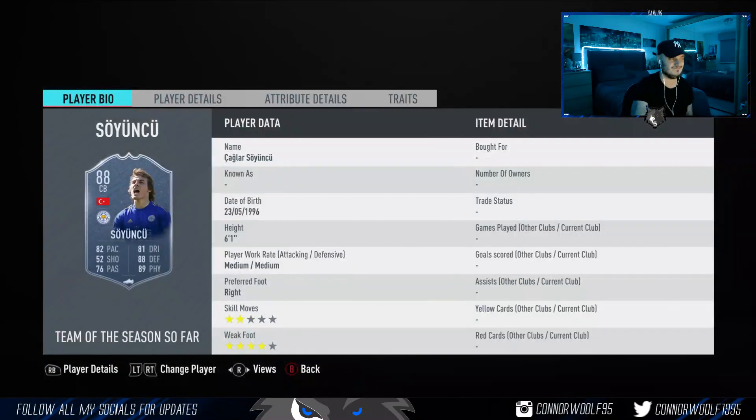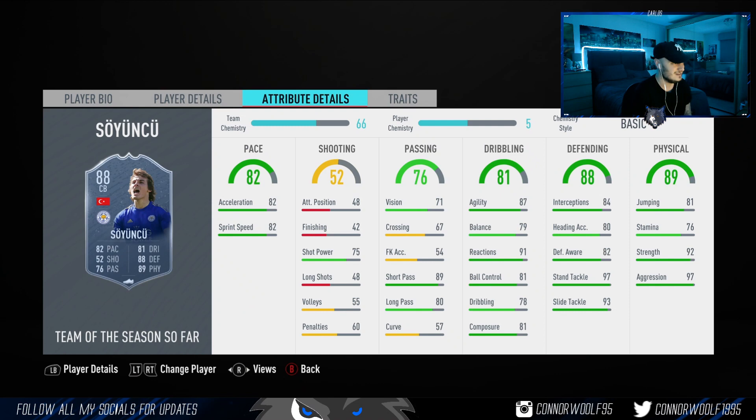Soyuncu coming in at 140K — looks like a solid card, one of the best center backs you can get from the BPL. But does anyone else feel like they've really undervalued him? He's probably been the best center back in the league this season — took Leicester to the Champions League. I feel like he should have like a 92 or 93 rated card easily. But 100% this card looks incredible — he'd be insane next to Van Dijk in a BPL pairing. He's not as good as Joe Gomez, which is why his value is 140K, but I'd buy that card — absolute beast.